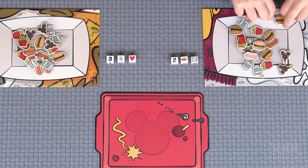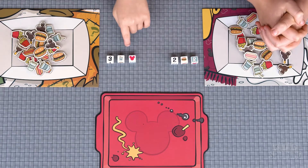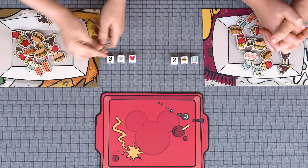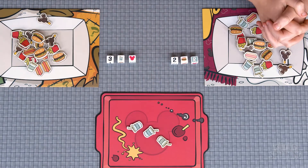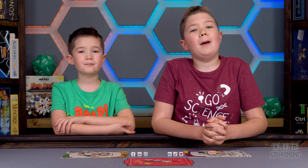So if this was my roll, I'd get two hamburgers and give them to the player to my right. And if this was my roll, I would take three of these and put them on the serving tray. And remember, there's no turns — so as soon as you resolve your dice, pick them up and roll them again.